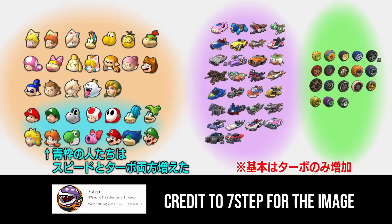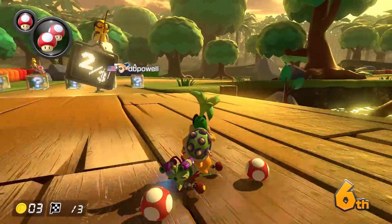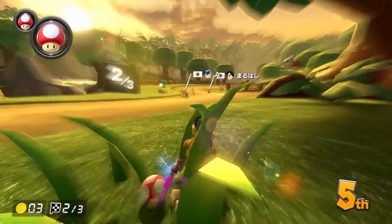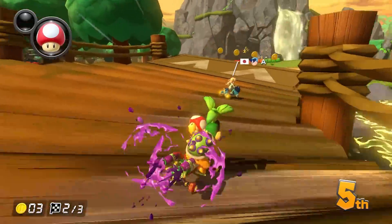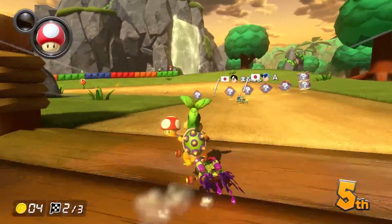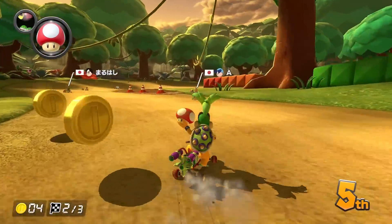So when Wave 4 dropped earlier this week, Nintendo came out and straight up bulldozed that meta, giving a small speed bump to pretty much any character lighter than Waluigi, more mini-turbo to some additional characters, and more mini-turbo to a bunch of underutilized carts and tires as well. Perhaps unsurprisingly, the end result is that the old tryhard builds are all pretty much dead in the water now. And the question on everyone's minds — a question I've been asked at least a hundred times in the past couple of days — is: if I still want to be a tryhard, what can I use now?